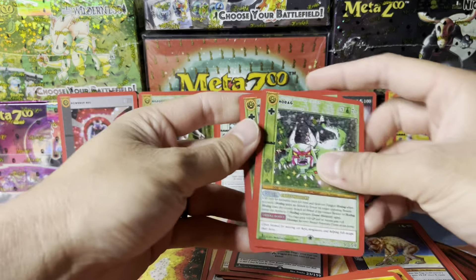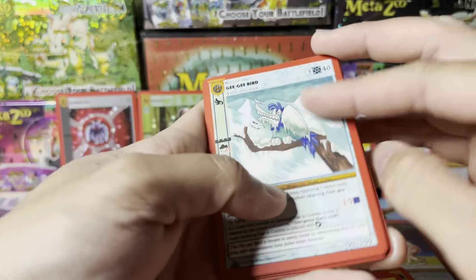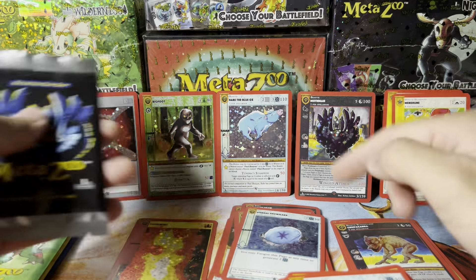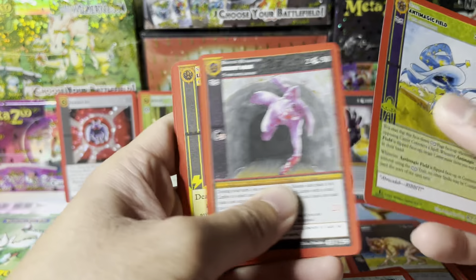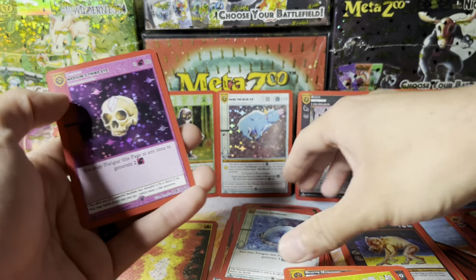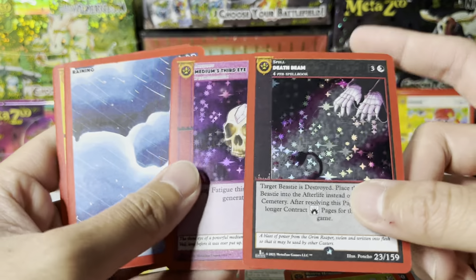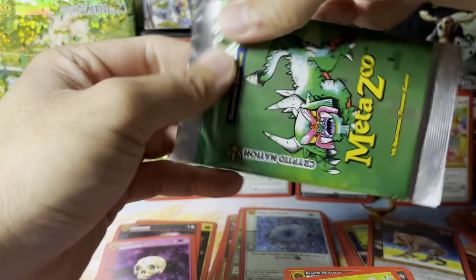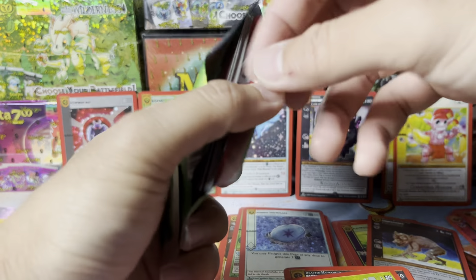I'm taken back by the dupes — I don't like being the dupe king. Very rarely do you get a duplicate of really good chase cards. Eternal Snowflake hollow — but a dupe, and you can only get two per spell book, so I've already got three. Anyways, coming down to three packs after this one. Medium's Third Eye — this kind of goes with that other card I like, the Death Beam. Pretty dope.